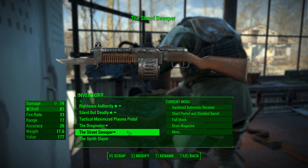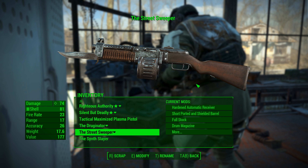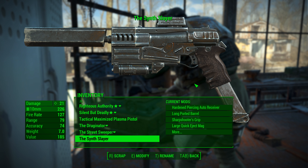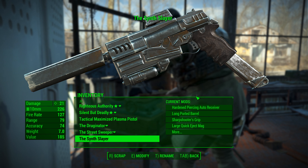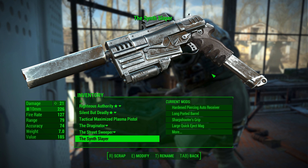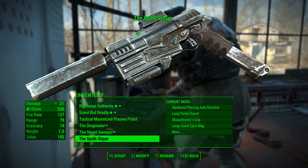Street Sweeper is my automatic combat shotgun with a drum magazine and a bayonet — really just a big bowie knife strapped onto the stock. Got the Synth Slayer — synths are the robots in the game. There are various stages of them, various forms of development of the synth technology; some are just creepy mannequin robots and others look a lot like humans. This 10mm submachine gun or machine pistol is tricked out with a large mag, hardened piercing auto-receiver, reflex sight, and silencer — great for tearing up synths.